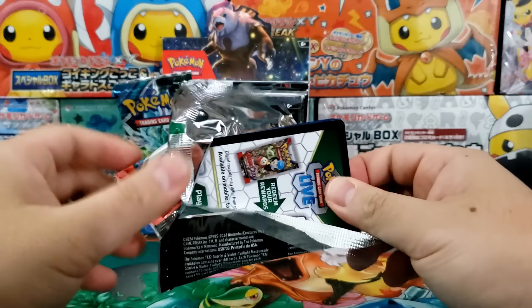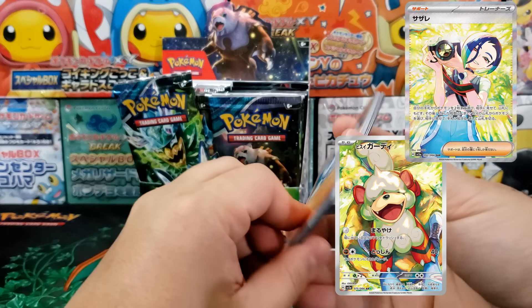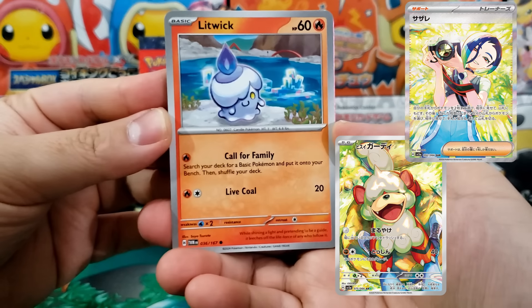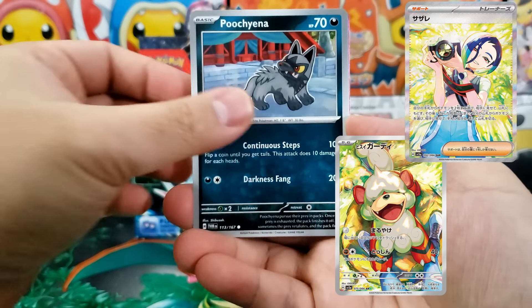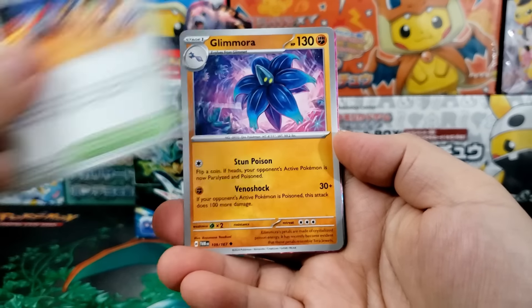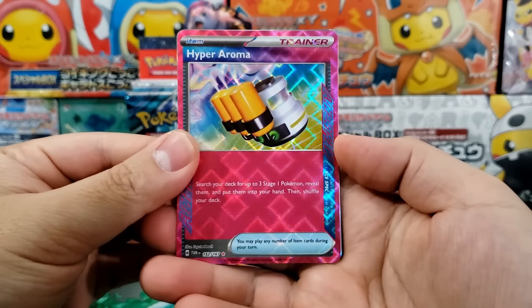There is also a really nice Growlithe and Perrin illustration rare combo — I think that's really adorable, where you have the Growlithe at the feet of their trainer. So there are some really nice combo artwork from this set. The special illustration rare Pokemon — the actual Pokemon — there's a couple of interesting ones.